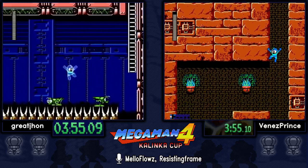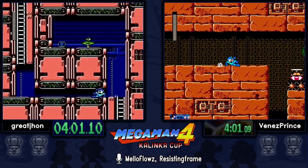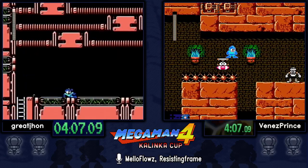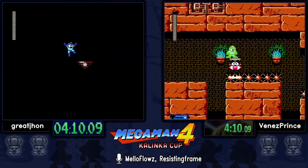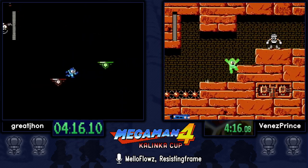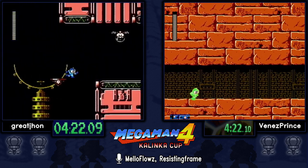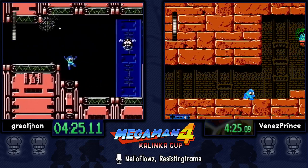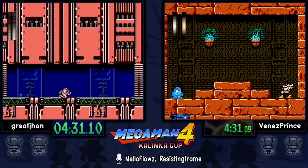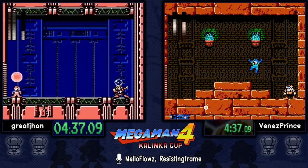Great John is not doing the Bright balloon strats — he didn't even switch to Pharaoh, staying on buster. Even normal Pharaoh-first runners would have Pharaoh equipped by now. He's probably doing the first stage change in preparation for when he gets lower times and then he'll start going for harder strats. Even though the routes diverged at the start, they've reached their second boss at roughly the same time.